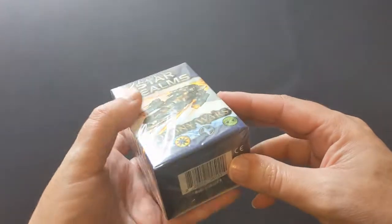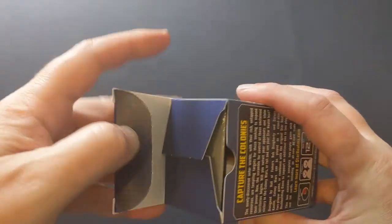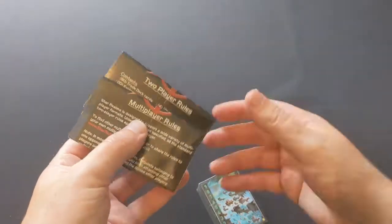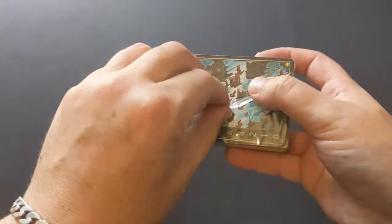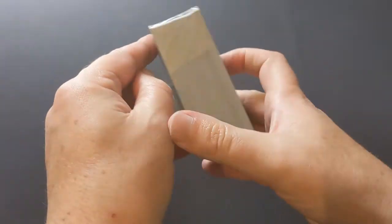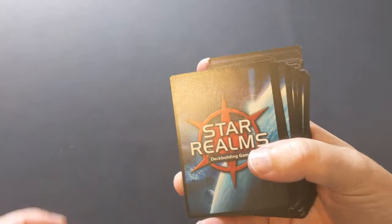So let's look at the first of the other expansions — this is Colony Wars. It's pretty much the same as the base game. You can actually buy this one without having owned the base game and just play it straight out of the box. And if you've got both sets, you can just whack them together. There are also rules in here for multiplayer — you've got the two-player one versus one, but you can also do multiplayer if you've got multiple packs, which is nice. Inside the main pack you've got your health cards with the track down the left-hand side — always that moment when you're playing, watching someone's math skills as they try to work out when they go from the low 30s down to the 20s.